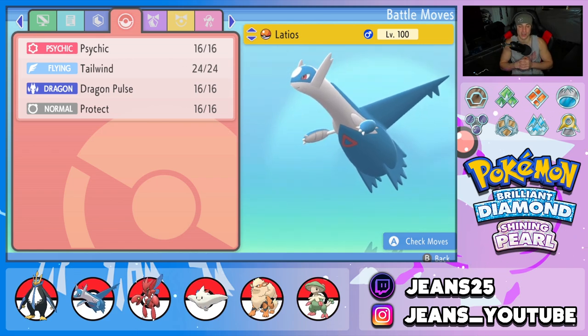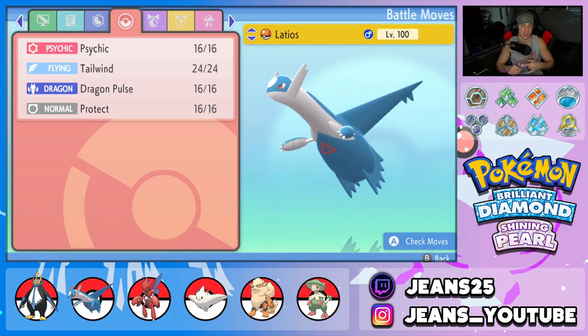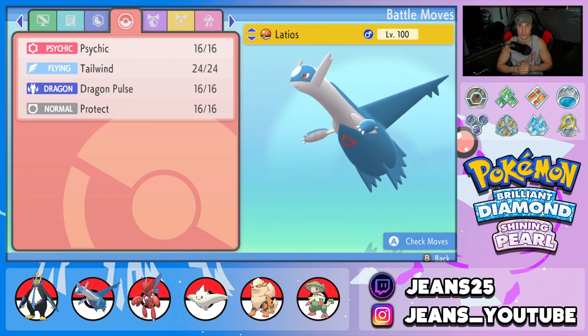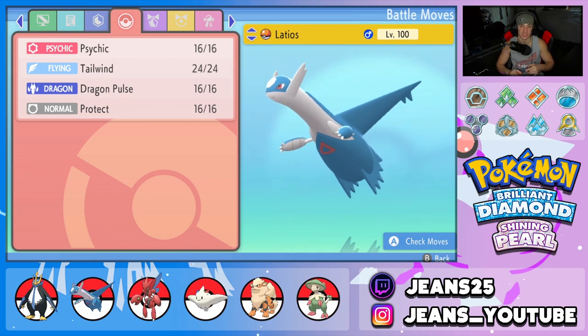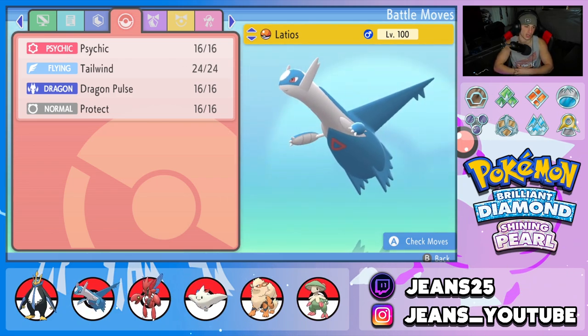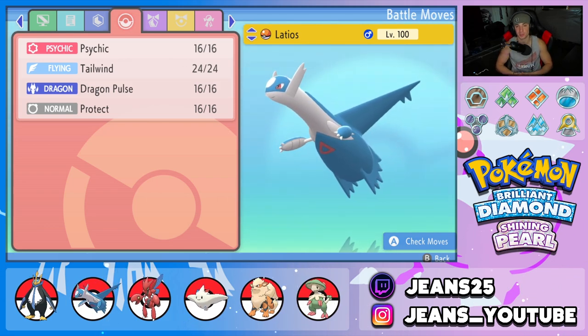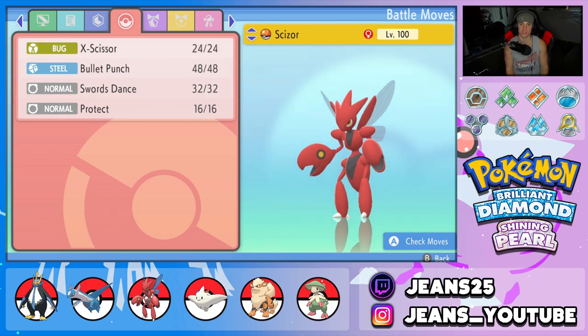Second Pokemon on the squad is Latios, which is phenomenal — a really great special attacker and great at speed control. We got the Soul Dew item to boost its Psychic and Dragon moves; that item only works for Latios or Latias. Moveset is Psychic, Tailwind for speed control, Dragon Pulse for STAB, and Protect.